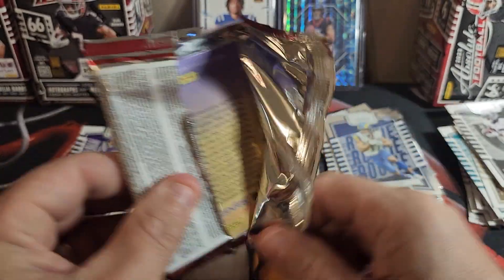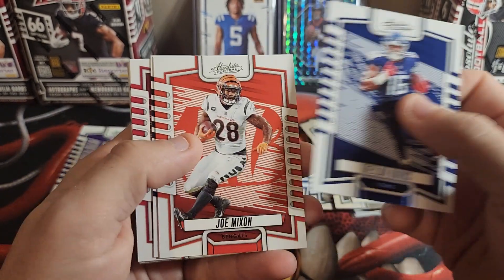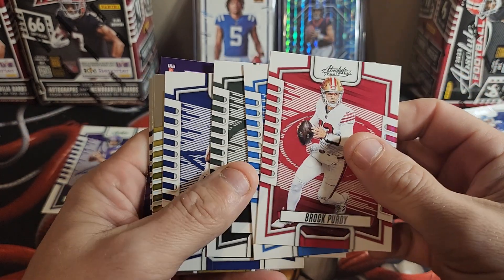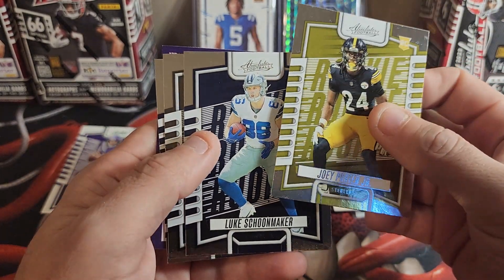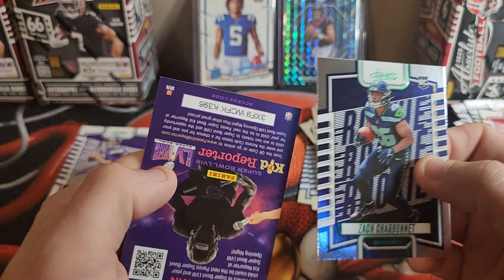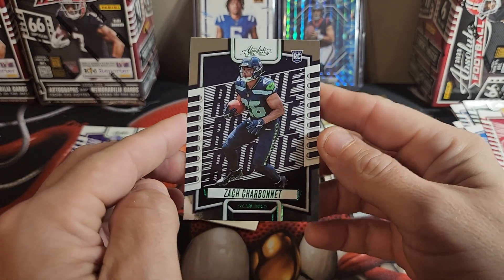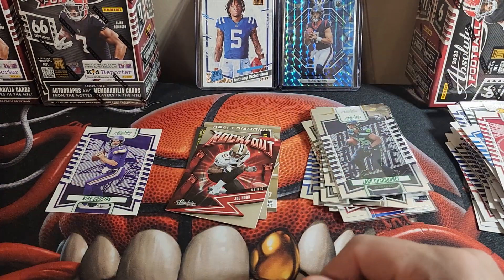Two more packs in this box. If we got a Kaboom... Traylon Burks, Joe Mixon, DJ Moore, Brock Purdy, Gion Allen, Jordan Love, CeeDee Lamb, Joey Porter Jr. — like me some Joey Porter Jr. — Luke Schoonmaker, Byron Young. And Zach Charbonnet — that's a rookie card green parallel! That's very cool. Going to throw that in a penny sleeve. That was nice.